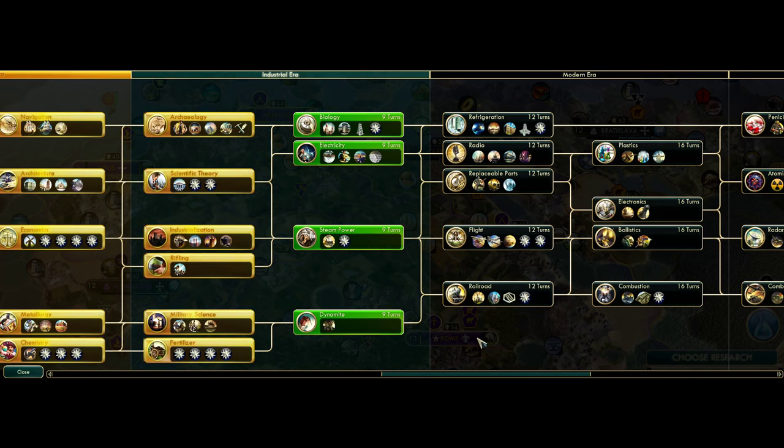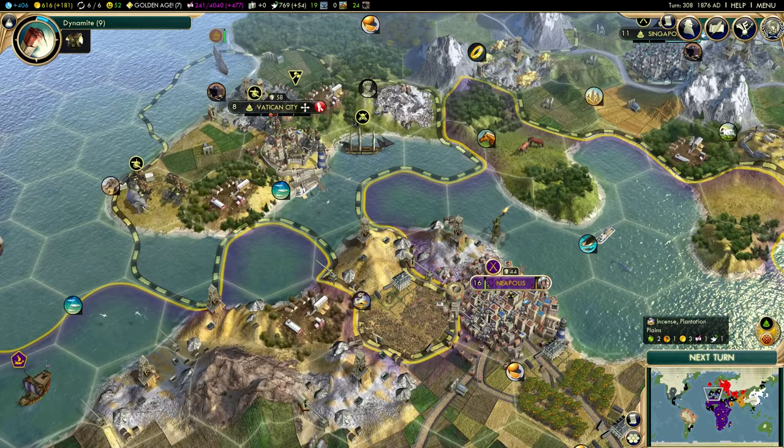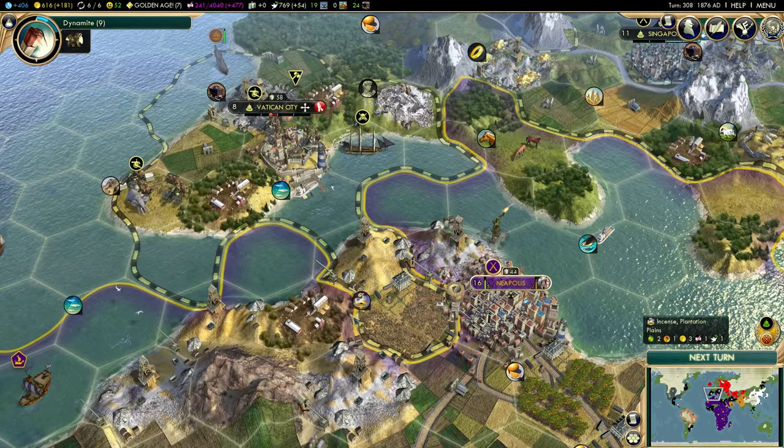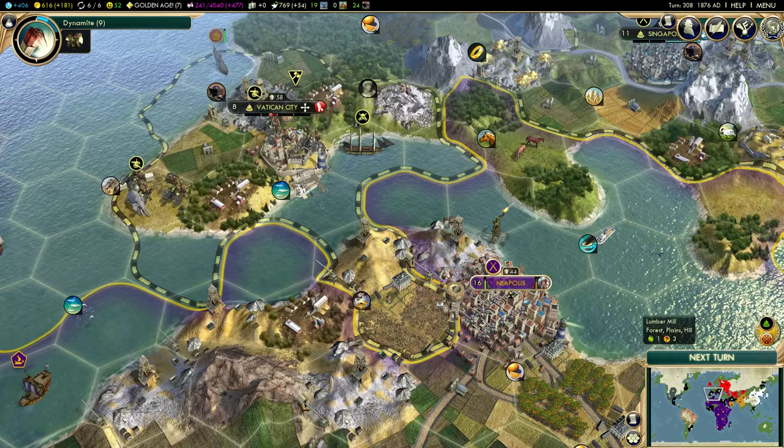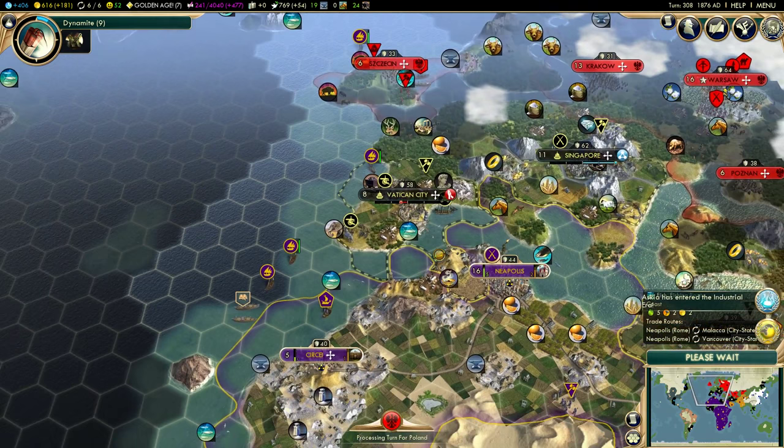I'm going to research Dynamite because that will give us the ability to have artillery. Artillery will be a big help because we should be able to fire on Vatican City from these tiles — artillery fires from three tiles away, so we'll be able to position units here and fire on Vatican City. It'll be very easy to hit them and conquer their territory.